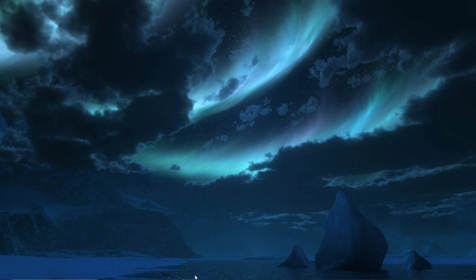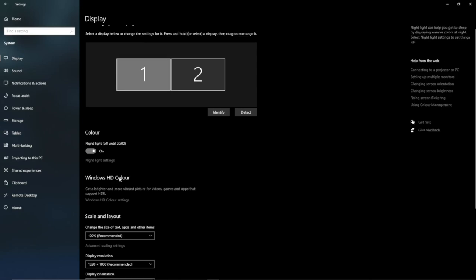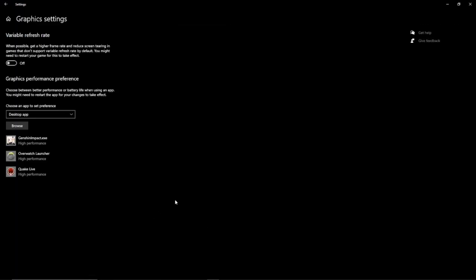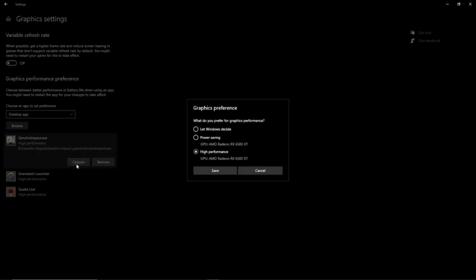Number one: go to Settings, then System, then Graphics Settings. What you want to do here is browse for Genshin Impact — I've already located the game. Click on it, then go to Options. If it's set to 'Let Windows decide', select High Performance and then click Save.